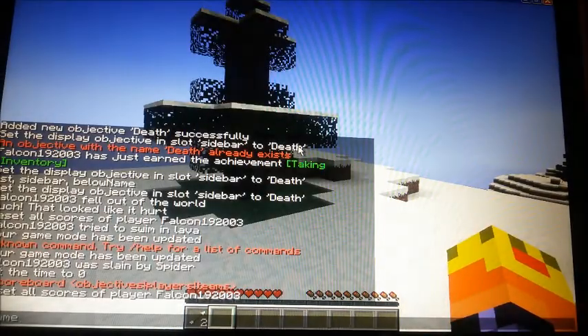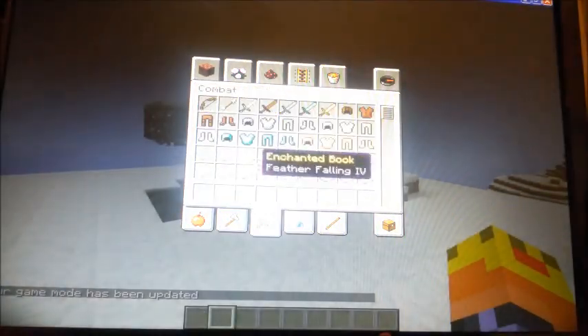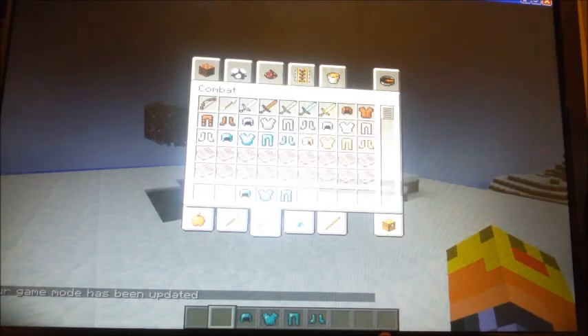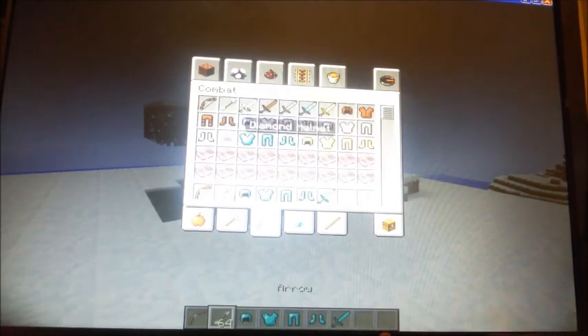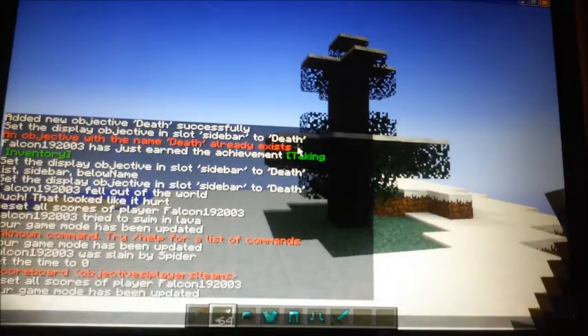So let me just get some stuff from Game Mode C. Say if I had full diamond armor, diamond sword, a bow and 64 arrows — I didn't want to lose them. And what you need to do is go back into survival.